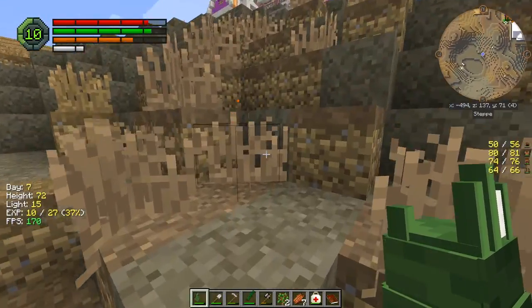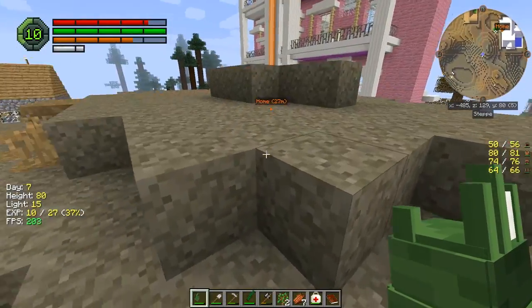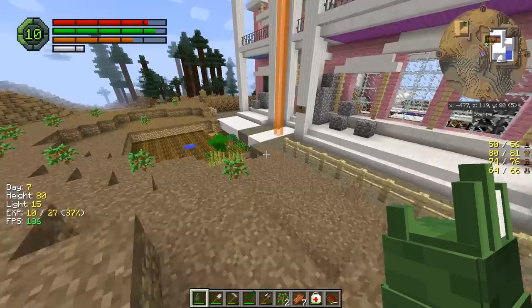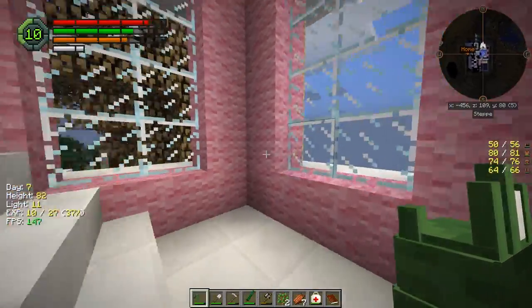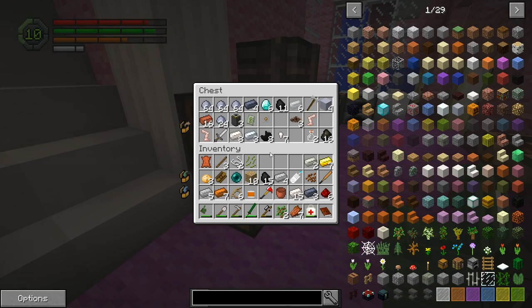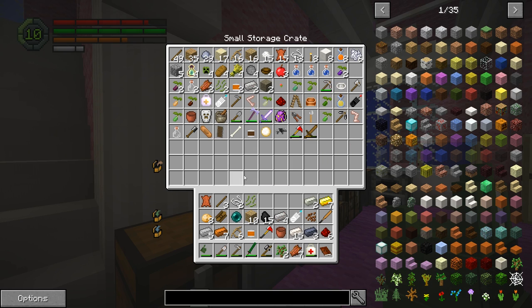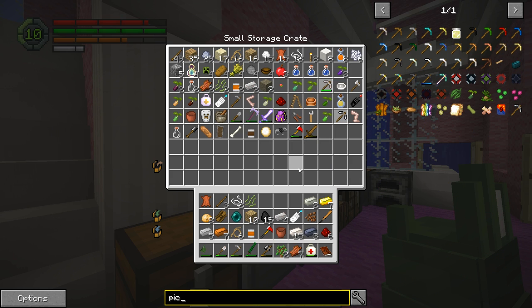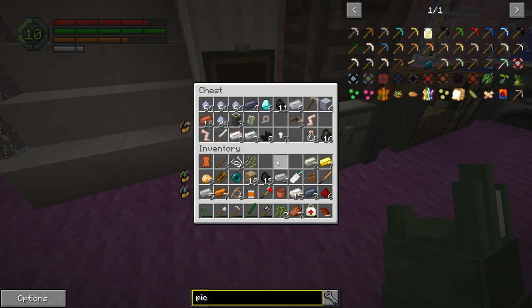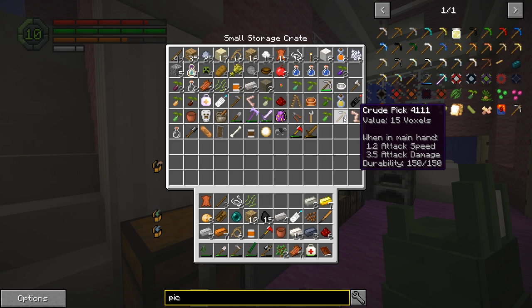We got to run back — looks like my hunger is down a little bit. Hopefully we can get that one before nighttime falls. We need our pick so we can get those things, because they can actually be turned back into iron. I need to keep my pick on me — where are you? It's not in here. Where is my pick? Oh, there it is!